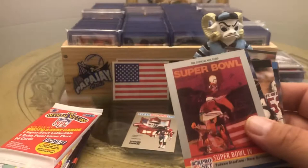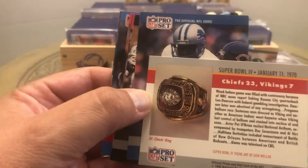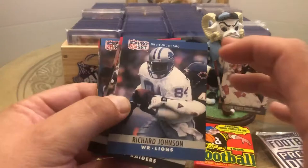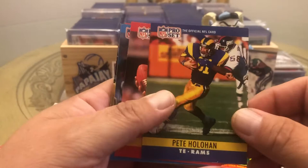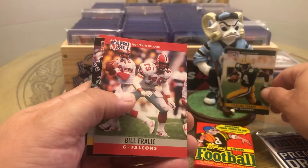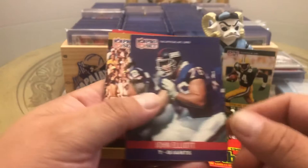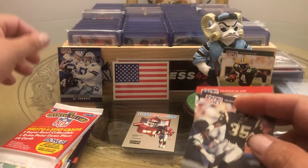Let's see what we get here. What Super Bowl we got? Super Bowl 4 — Chiefs over the Vikings. Nice. We got Dick Johnson, Mervin Fernandez, Bruce Wilkerson, James Brooks, Pete Hollihan, Stephon Page, Ray Childress, Sterling Sharp — he's not a bad one — Bill Freilich, Bubby Brister, John Elliott. Another Sterling Sharp, Ken Norton — for the PC, I'm going to put my little PC cards up here.